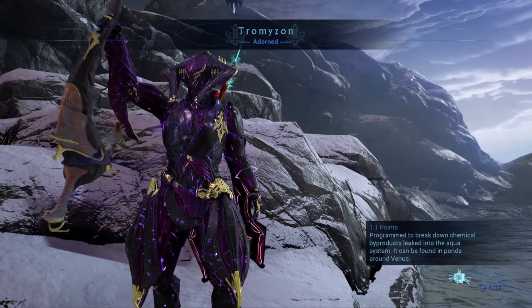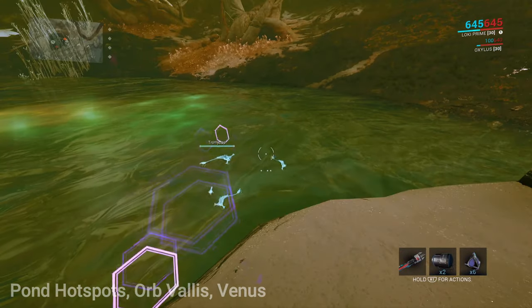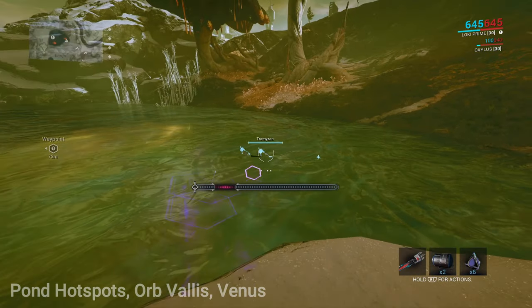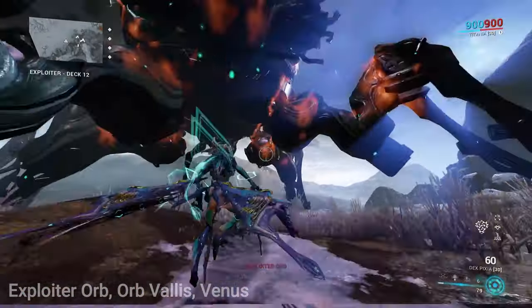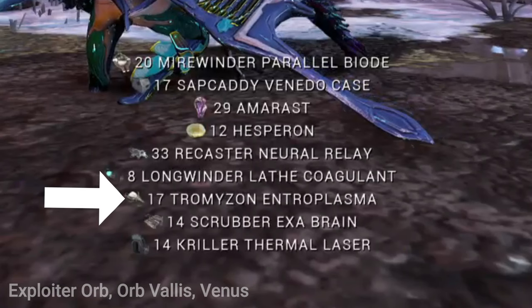The last required material for the Climora Prism is Tromuzon Entroplasma. Tromuzon is a fish caught in Orb Vallis Venus in ponds during cold weather. I'll show you my favorite pond location — follow my waypoint, located south of Fortuna. You can check the weather by opening your detailed minimap and looking at the bottom right-hand corner. I've only managed to get the fish to spawn inside hotspots, not outside. You can also gather Tromuzon Entroplasma by defeating the Exploiter Orb as a reward for defeating the final phase, and you can gather Zodian and Tromuzon at the same time using the Exploiter Orb method.